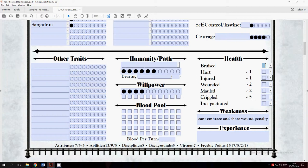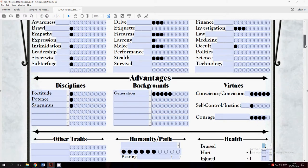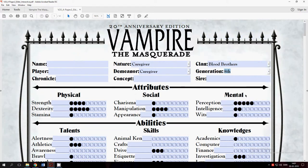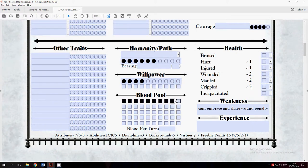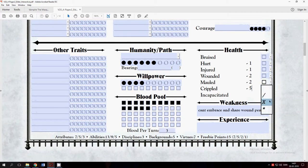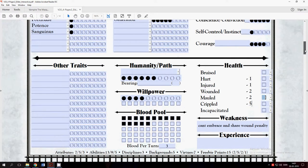You can only use blood to heal Lethal damage or below, unless you spend five Blood Points at once for Aggravated. Since we chose Generation five as a background, our generation drops by five to generation eight. Instead of ten Blood Points and only one Blood Point per turn, we now have fifteen Blood Points and can use three Blood Points per turn. We cannot Embrace and we share wound penalties — if one Blood Brother is down to a serious injury, every Blood Brother gets minus two dice to everything because you feel what the other vampire feels.